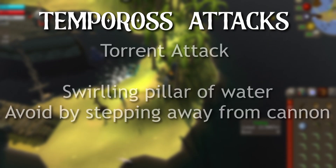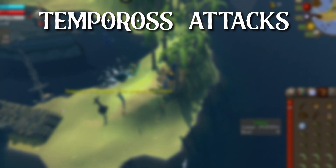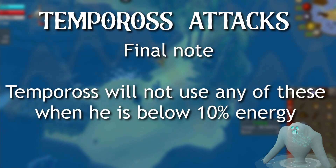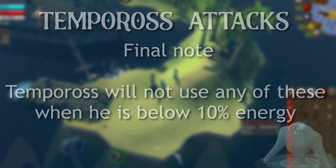The third attack is the torrent attack — a swirling pillar of water ejected towards a cannon on either side of the ship. If you're currently using that cannon you will be stunned and the cannon will be unusable for a while. To avoid this, just step away and use the other cannon beside it. As a final note, Tempoross will not use any of these attacks during the last 10% of his energy bar.